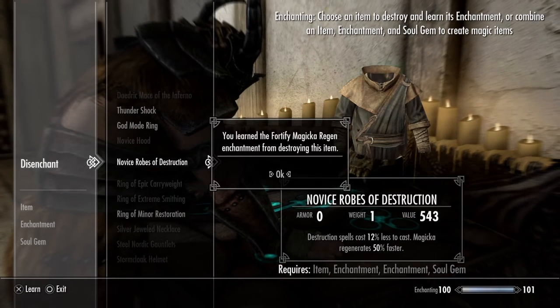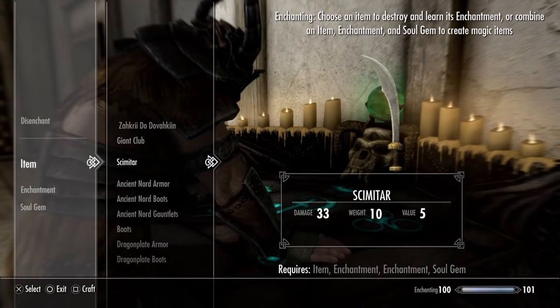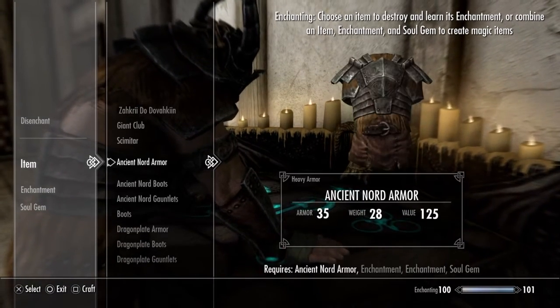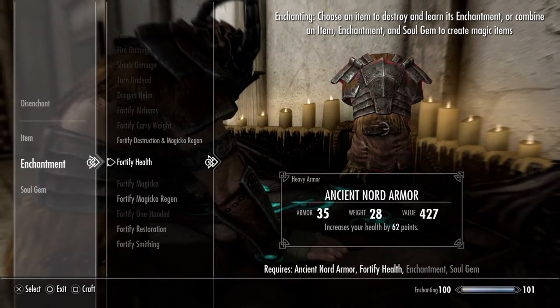I might keep the Magicka Robes here. So this is where you would want to enchant it. Like on this, I might put, say, health to make me invincible.